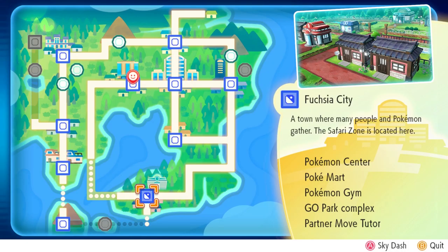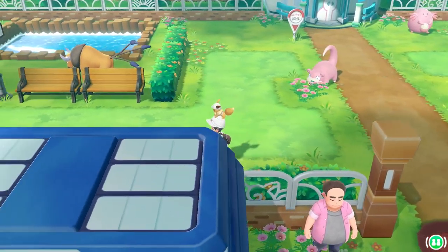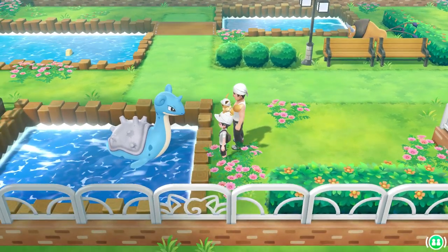The next two are both learned in Fuchsia City. You're going to have to progress a little bit in the story before you can get there, but when you do, head to the Pokemon Park area right here. Talk to the guy with Lapras and he will teach you Sea Skin, also known as Surf, so you can ride along on the water.